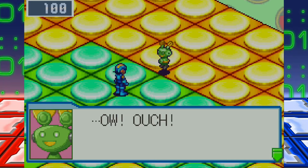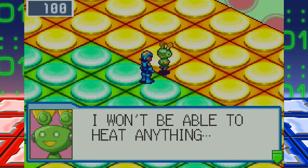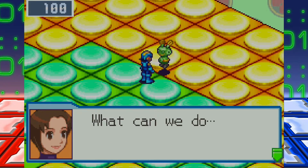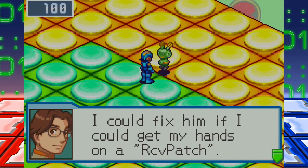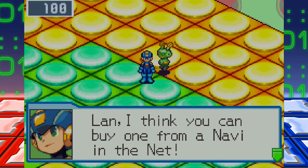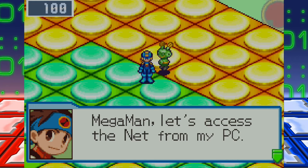Ow, ouch. I knew it. You're hurt, aren't you? I think my ignition system is broken — I won't be able to heat anything. Well, then I can't make any breakfast. Mom, just use a toaster! Or cereal — there are many options. What can we do? Dad, can't you do anything? I could fix him if I could get my hands on a recouv patch — I think that's a recovery patch. Len, I think you can buy one from a navvy in the net. Right then, I'll go for one. I can't take this hunger. Mega Man, let's access the net from my PC.